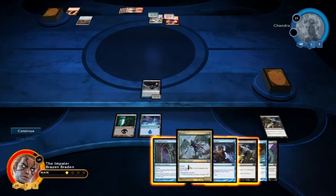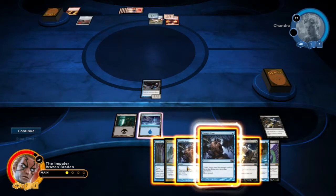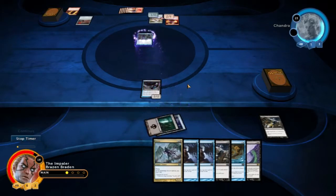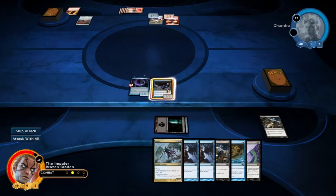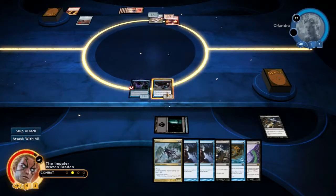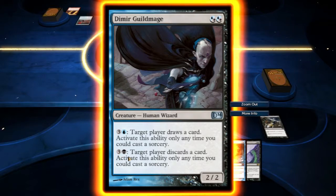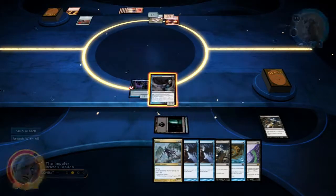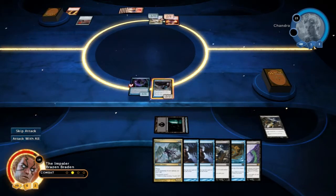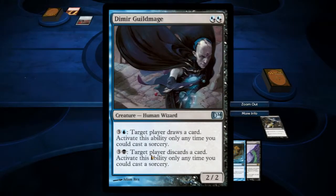We need to counter that flyer. Let's put that down and counter that flyer. We can attack with this. We could get rid of that Crimson Warm Age because that haste is quite nasty. Although if I can build up some mana, we could get her down to 0 cards and keep her in control with that. We're going to save him for now and see what happens.